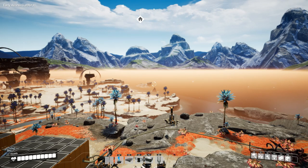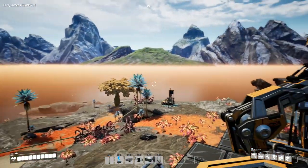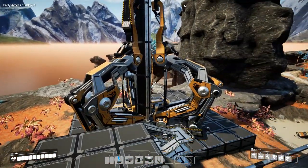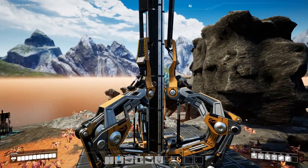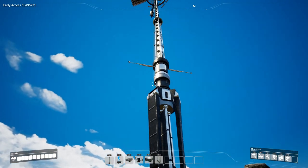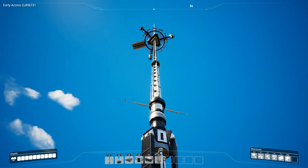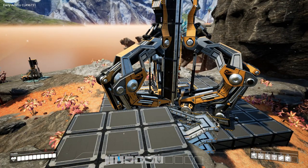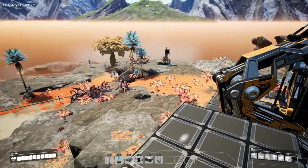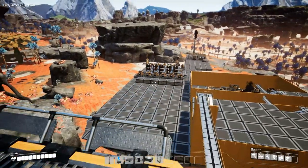First, what have we done in episode 5? We started and had a big platform from the last factory tour, and we built this gigantic tower. Somewhere in the near future we are going to build a factory around it so we can take a look at the top, but that's kind of far ahead.